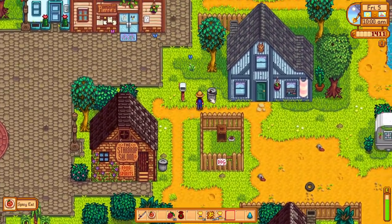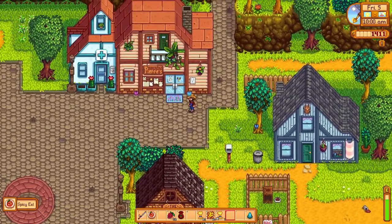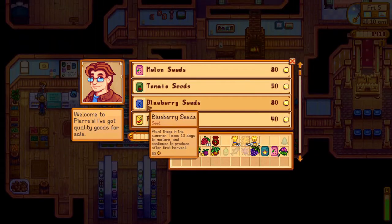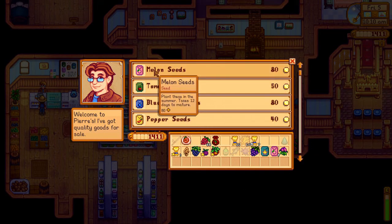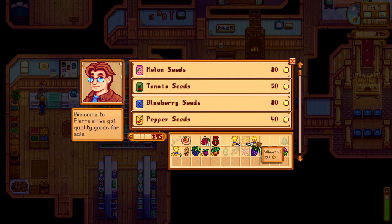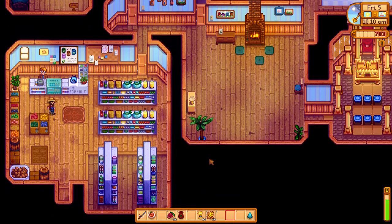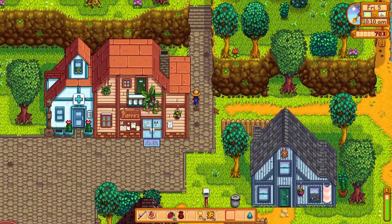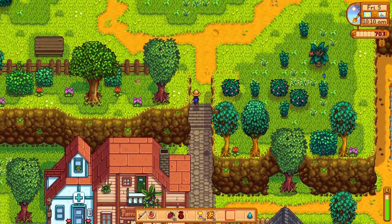Ooh, spicy eel — that is a find, in the trash. It not only is a good source of health and energy, but it has perks too. Like, I think it makes you faster and maybe something else. So now we're selling off the extra crops to Pierre, and I think we are now all set to head to the community center for CC Explosion 2.0.